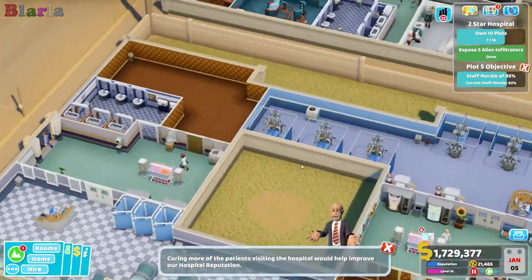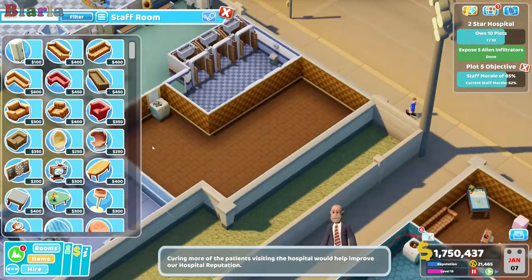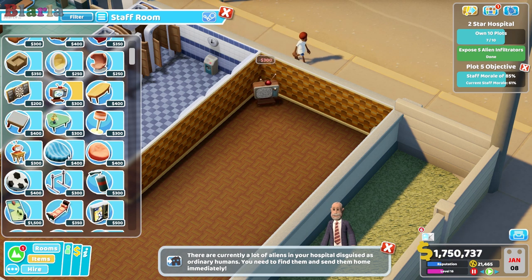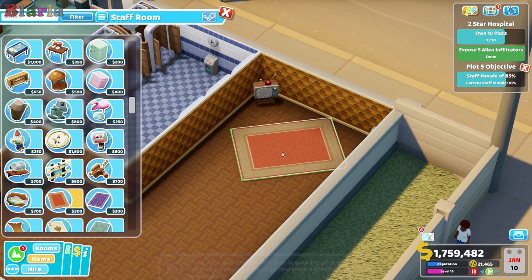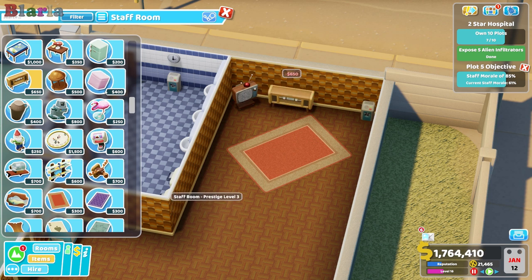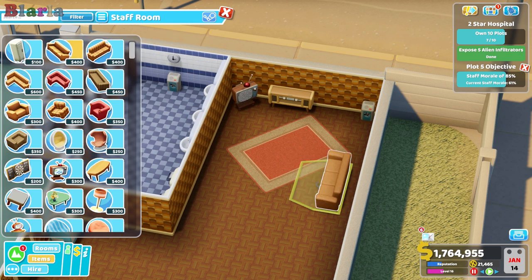We only need to do the staff room once and we need to make it the best staff room known to man. First of all, we need a TV watching area — it's been a long time since I made one of my TV watching areas. We're going to make it a little bit bigger though because we've got more items now to mess with, like this entertainment unit and whatnot. I used to do a thing with the sofa — let's pop that in like that.